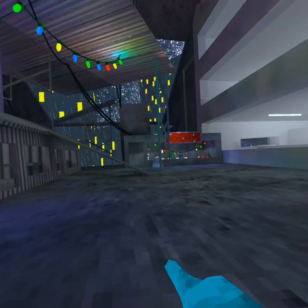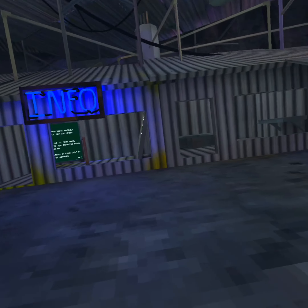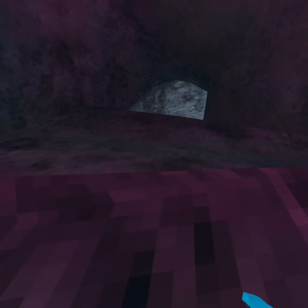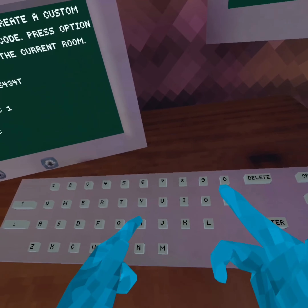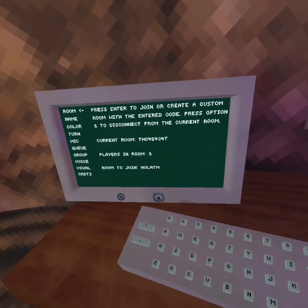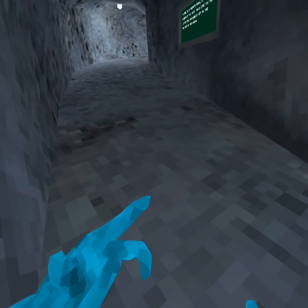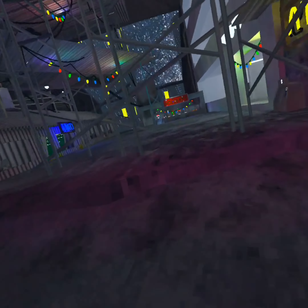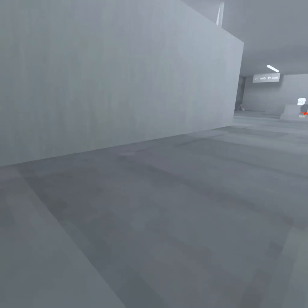What you want to do is type in 'holatm' — H-O-L-A-T-M — and then again H-O-L-A-T-M. Make sure you do it quickly so it doesn't go away. Don't press Enter yet.